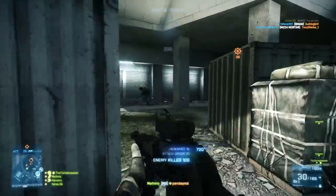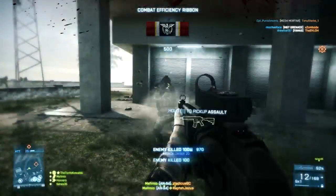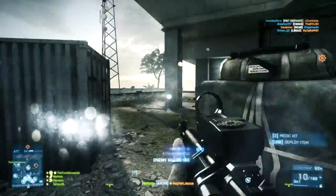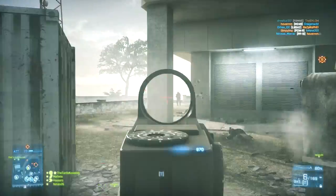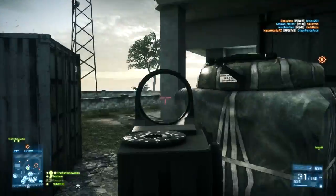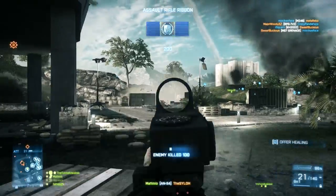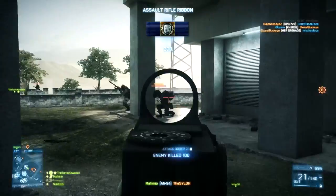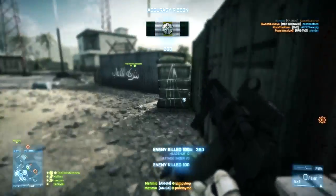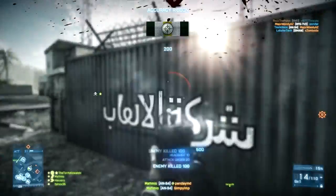To get some of the basics out of the way, this weapon has standard damage: 25 damage at short range, or 1 to 10 meters, and then that damage starts to drop off until you reach 50 meters where it's 17 damage a shot — really nothing different from any of the other assault rifles. It also holds the standard 30 rounds in its magazine, or 31 if you have a bullet in the chamber. As for reload time, it has a reload time of 2.6 seconds if you have a bullet in the chamber, or 3.5 seconds if you used all your ammunition.